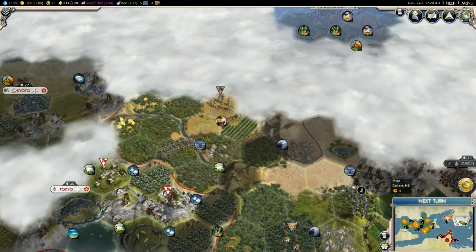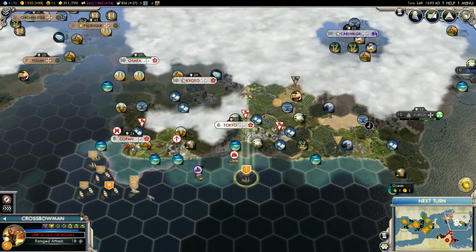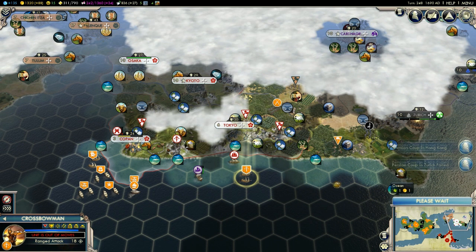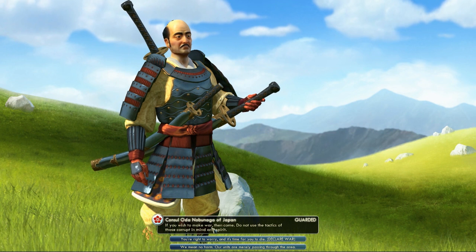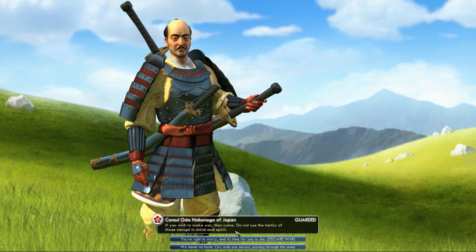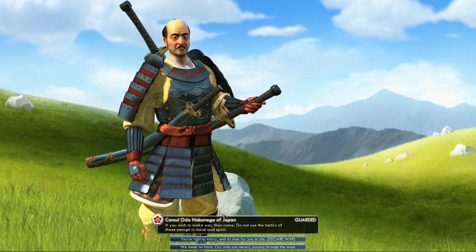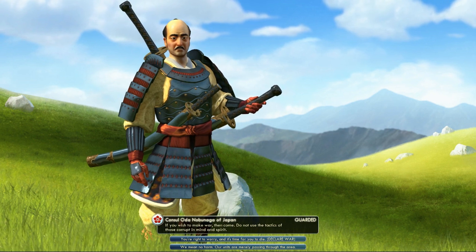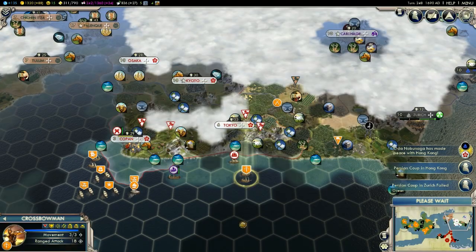We should be able to found a new Dutch city. A Persian says: 'Cool in Hong Kong, and if you wish to make war then come - do not use the tactics of those corrupting mind and spirit.' Now we're only passing by through the area. I like this story. It's very unlikely but right now we're not going to be attacking.